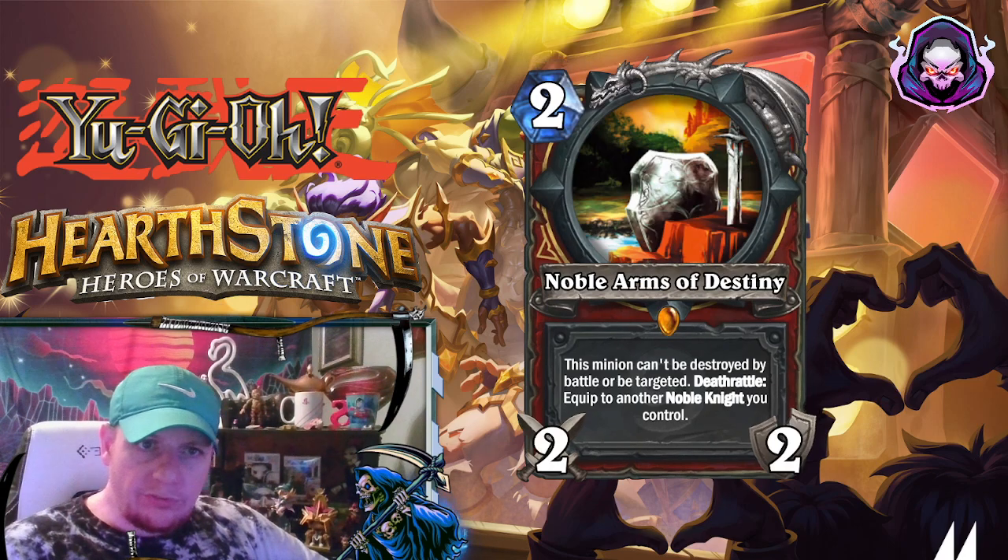This next one is the Legendary — it's a 2-mana 2-2, Noble Arms of Destiny. This minion cannot be targeted or destroyed by battle. It also has the Deathrattle of equipping to another Noble Knight you control, so it can keep bouncing around.